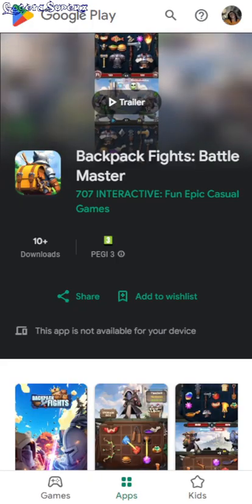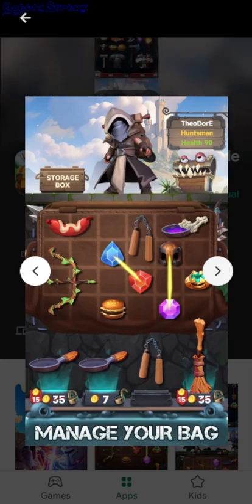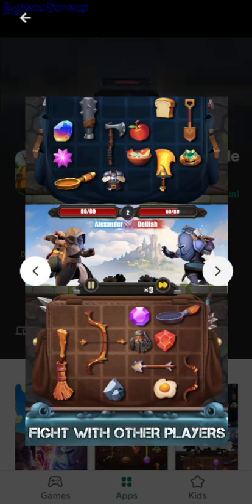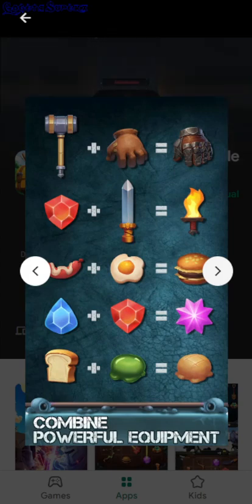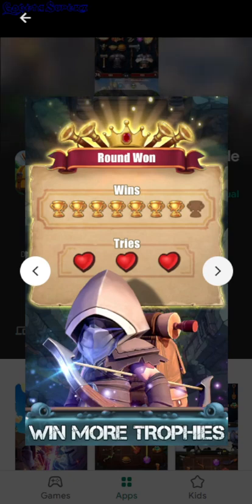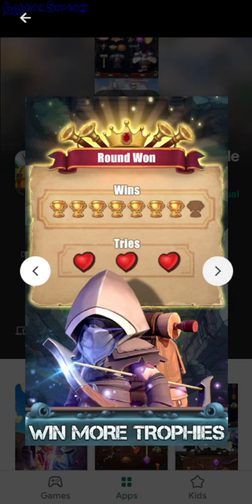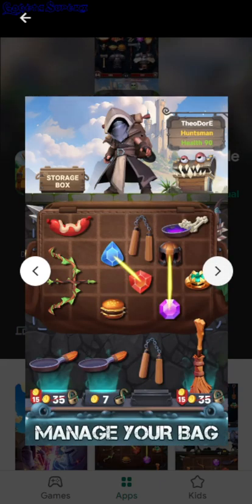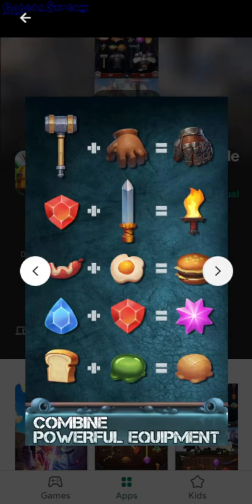Backpack Fights Battle Master. Is this a backpack battler? So it seems like you have this backpack and then you can fit items. It's an auto-battler — you fight the enemy, your items get activated, and then you can merge them, like if you have to loot it. And you have to win 10 rounds without losing three times. I don't see if it's level based or maybe you get a rating if you win 10 rounds.